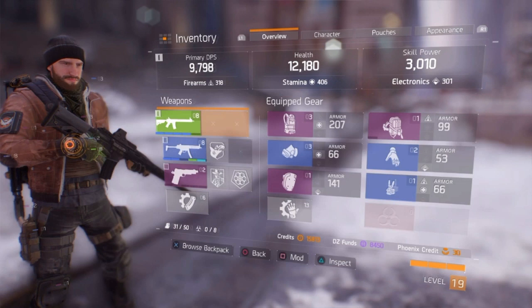As for your stats, you want to have as much health as possible and skill power, unless you are more of a rushing type — though that would not make a lot of sense for a medic. Keep in mind the big numbers on top are not truly what matters; it is actually the smaller ones underneath, like Electronics and Stamina for example.